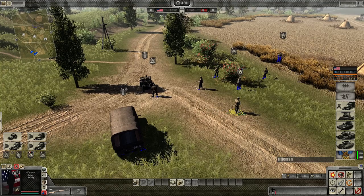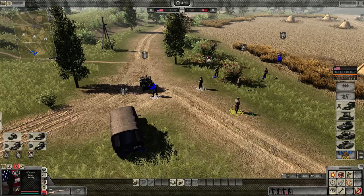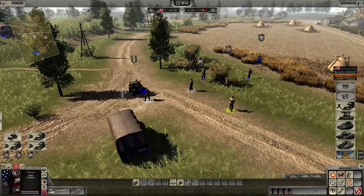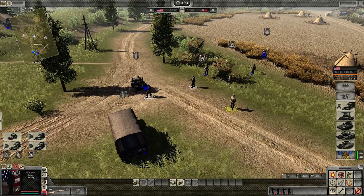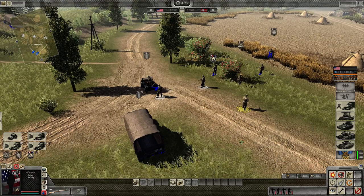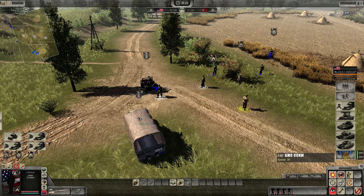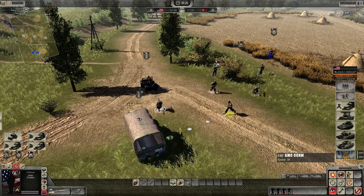Simply double left click on a rifleman and you can see now it has selected all the riflemen around the screen. So now all I need to do is click the examine icon in the bottom right hand corner, represented by this eye symbol, or press X with the hotkey, and hover my cursor over the truck then left click or double left click.